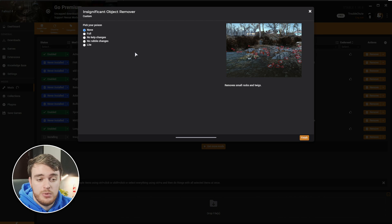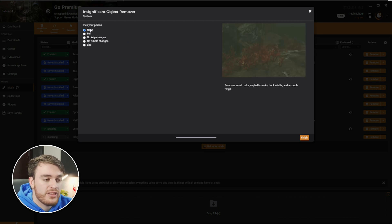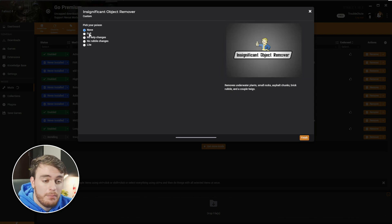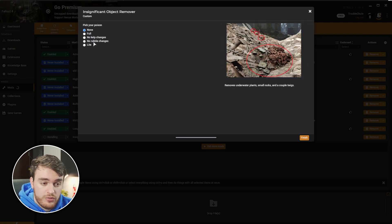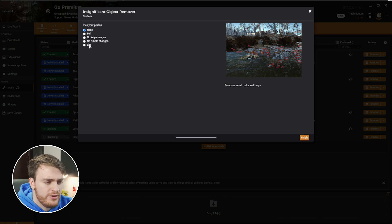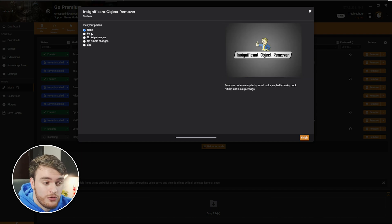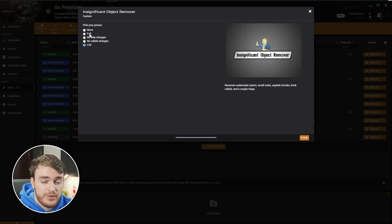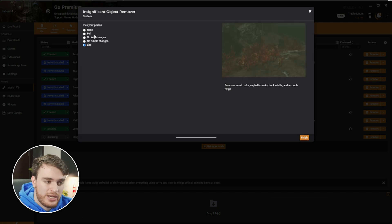When the Insignificant Object Remover gets installed, you'll see a pop-up with a couple of different options. Hovering over each of these will show you different levels of what the mod can do. If we choose Full, for example, it'll remove a bunch of different things: underwater plants, small rocks, asphalt chunks, brick rubble, and a couple of twigs. We can choose to not change underwater, not change rubble, or choose Light, in which case it only removes a couple of insignificant things. Depending on what you want your gameplay experience to be like — whether you're going for super-optimized max FPS, in which case you'll choose Full — otherwise you can choose Light. I'll be choosing Light, as I don't want to remove too much from the game, but if performance is bad, we can always crank it up to Full later.